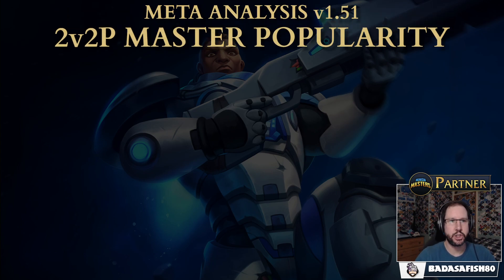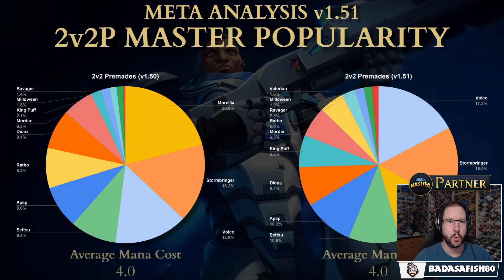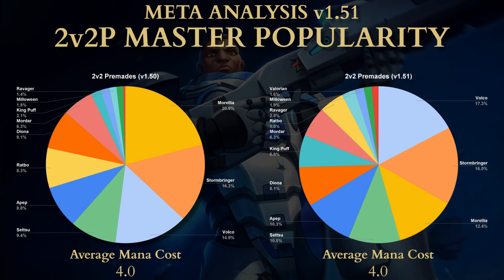Switching to 2v2 premades: again, Morelia was number 1 last season, but not anymore. This season it's Volko, Stormbringer, and Morelia as the top 3. King Puff did get a sizable increase but is still rarely played compared to others — up to 6.6% from just a couple of percent. King Puff and Volko are played a bit more than last season in premades, but Morelia and Ratbo are really dropping off. The average mana cost hasn't changed.